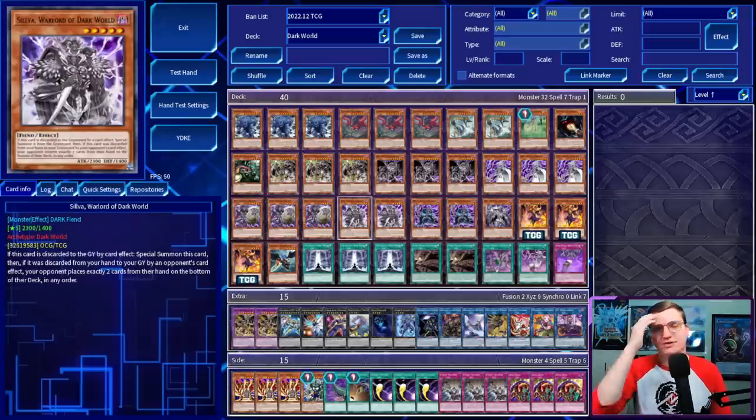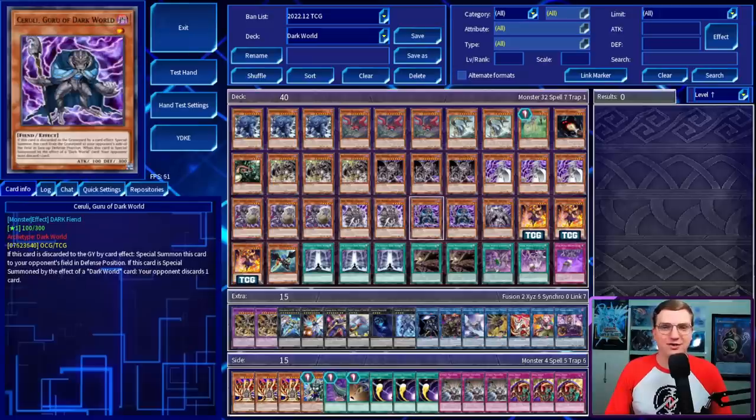We've got two Silva, because that's really all we're going to need. This is a five-star monster which, if discarded from the hand to the graveyard by a card effect, can be special summoned. And if it was discarded by an opponent's card effect, it allows you to place two cards from your opponent's hand on the bottom of their deck in any order. Truly an unbelievably powerful effect that we will be making full use of. Now, in order to trigger that effect, we need our opponent to cause us to discard a card, which is where Saluri, Guru of Dark World comes in. If this is discarded to the graveyard by a card effect, it can be special summoned to your opponent's field in defense position. And if it's special summoned by the effect of a Dark World card, your new controller will have to trigger an effect that causes your opponent to discard a card.